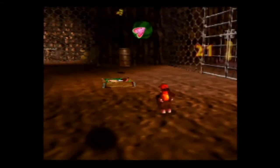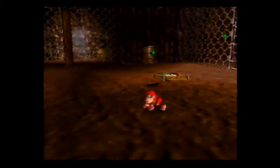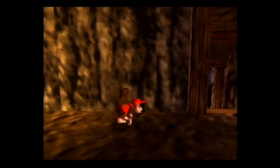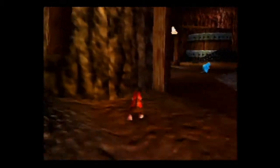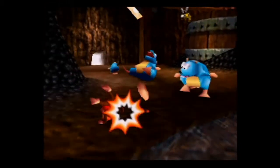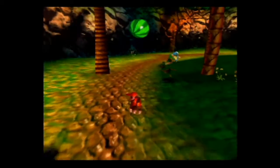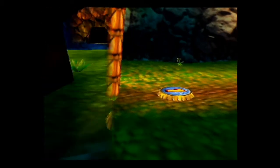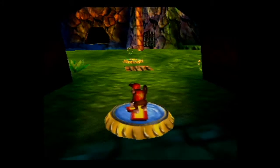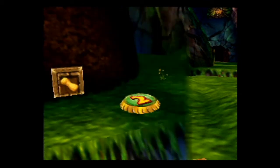Gotta go like - ow! What - there's bees? Oh my god. What am I doing? I'm gonna freaking die here. These guys don't even drop health. Is there enemies over here that I can get health from? There's beavers. Give me health. Oh my god. That's not - why is this golden banana so difficult compared to the rest? That's just so mean. At least you're not punished that much for dying. That was pretty annoying. We got our health laying on the ground and bees attacked us.